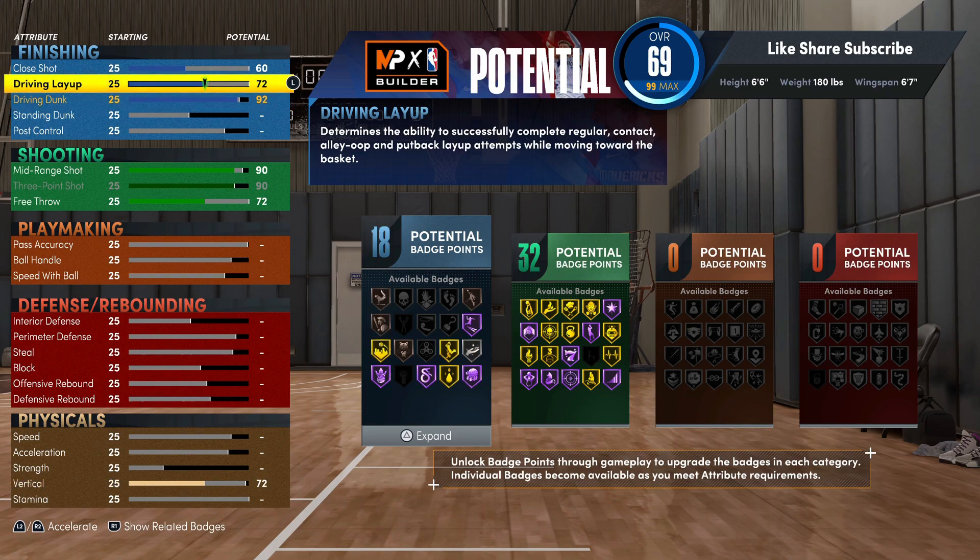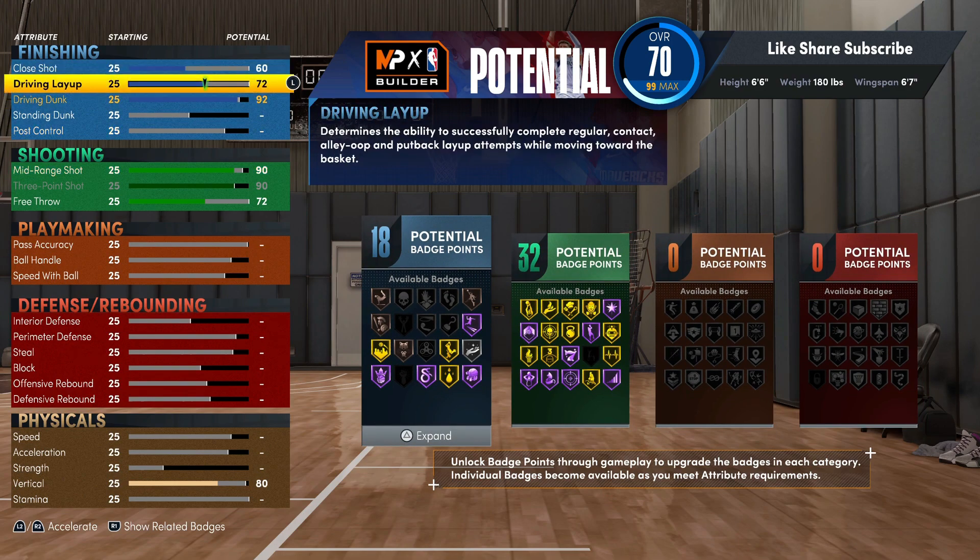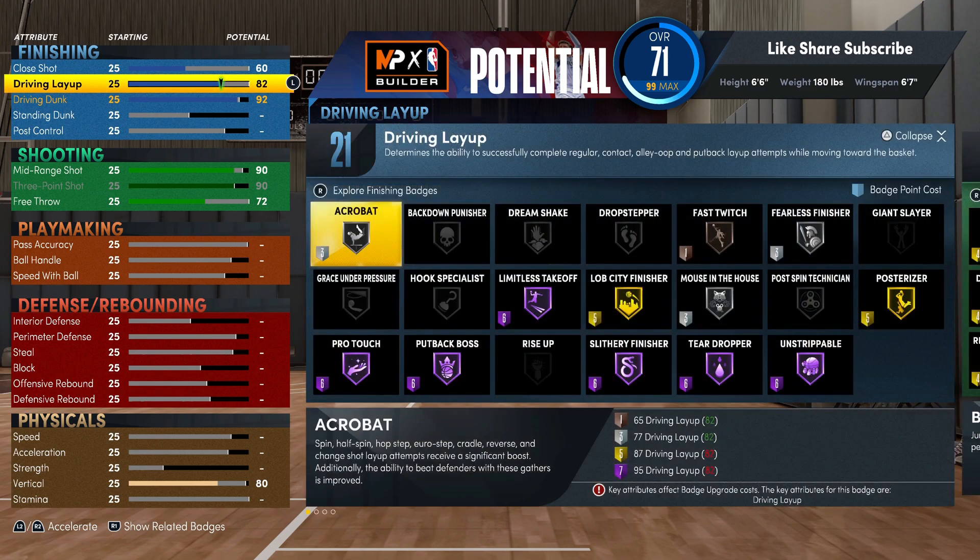Put your driving dunk up to 92. Put the vertical up to 80 — make sure you don't forget that. Your driving layup we're actually gonna boost up 10 points, so you got an 82 driving layup. With 21 finishing badges, the only badges you really need are limitless takeoff, slithery finisher, and posterizer — that's 17 badge points right there.